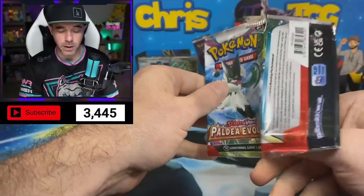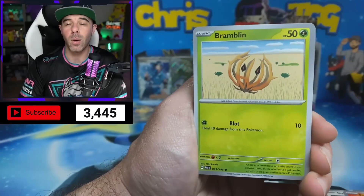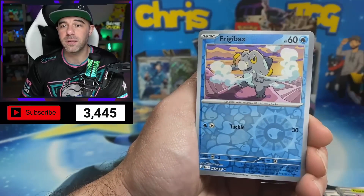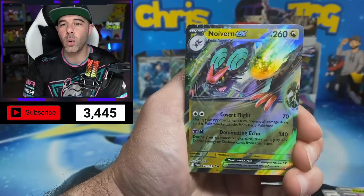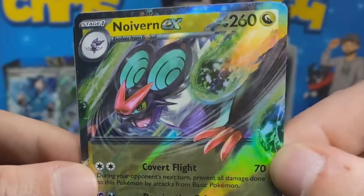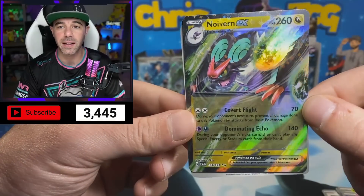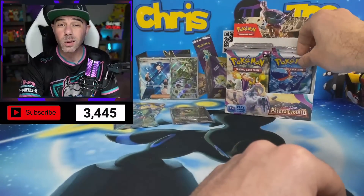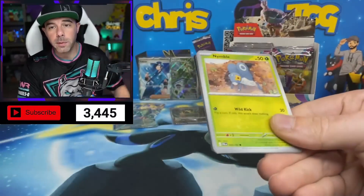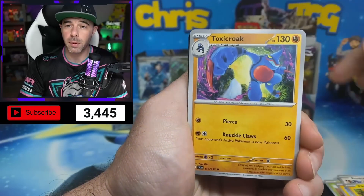We're hunting a couple of things. We want to see that Chen Pao special illustration rare, because that is going to be a deck I'm playing in the TCG most likely. We have a Maschiff, Frigibax, and a Noivern EX. The EXs this time around look like they're foiled a little bit differently — definitely better than the Scarlet and Violet first print run of EXs. We're also looking for that art rare Baxcalibur. It would be really cool to get the entire evolution line for that, because that's another one we're going to be playing in the Chen Pao deck.